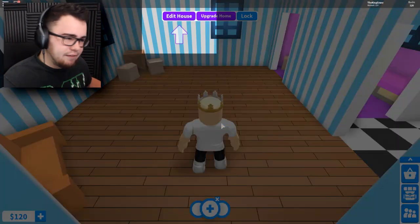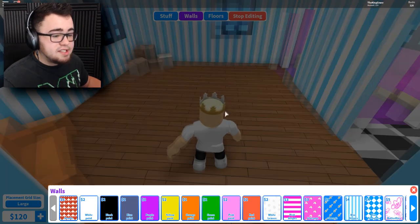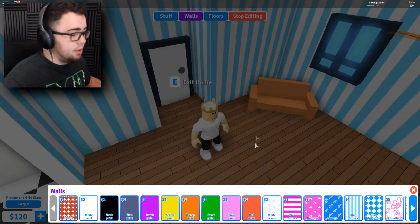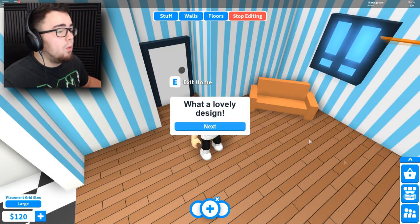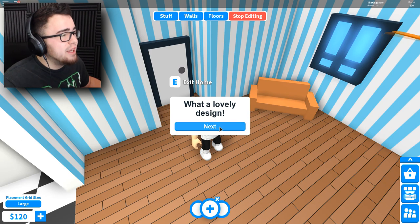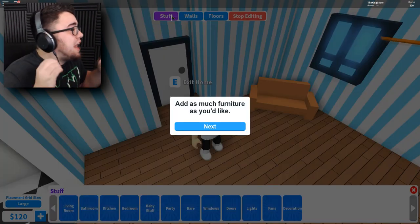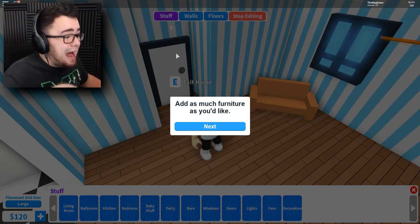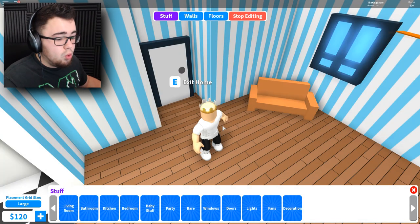What in the world - load up, edit house, walls - this is The Sims! Oh no, I don't have all the money for this. I'm not gonna paint my walls right now. What a lovely design - I didn't even choose anything. Let's add some furniture. I've got 120 bucks - add as much furniture as you'd like and when you're finished exit through the door.